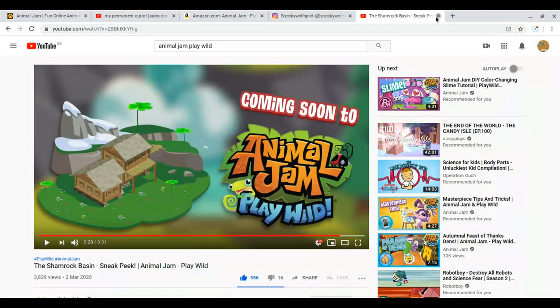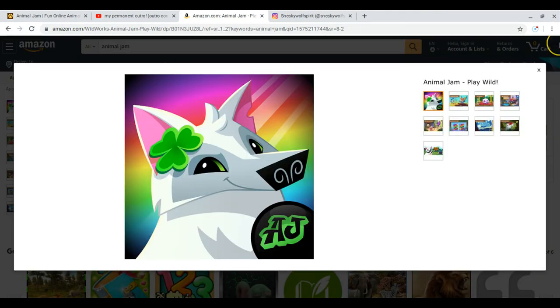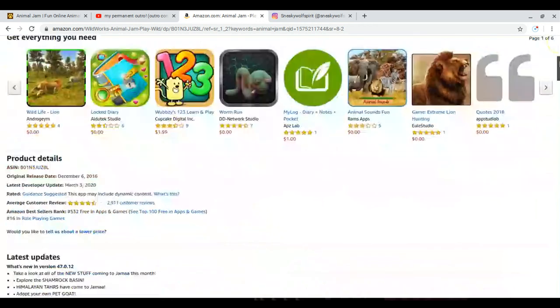I went on Amazon to get a sneak preview of the update. The logo has changed, and this has got to be my favorite logo — it looks like a rainbow spike collar.